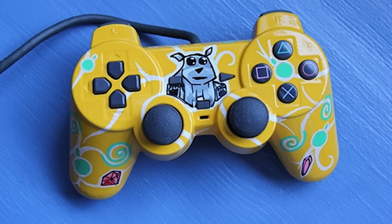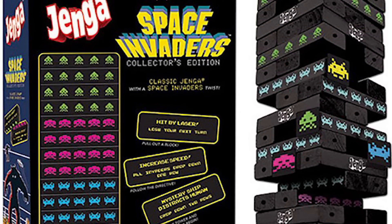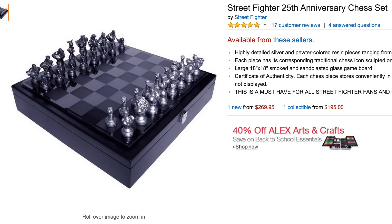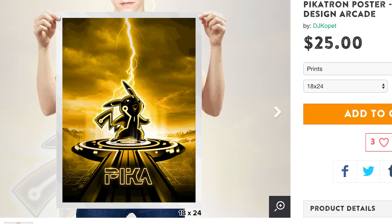Or better yet, play some games with these Ghostbusters playing cards. Then bust out the Space Invaders Jenga set to really get the party started — cause nothing says party like Jenga. Or you can try and beat me in Street Fighter chess. Well, you won, so celebrate your victory with this awesome set of Nintendo characters reimagined as programs from Tron.